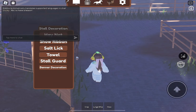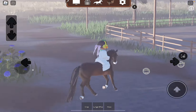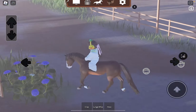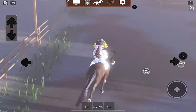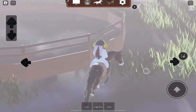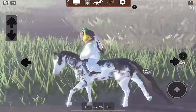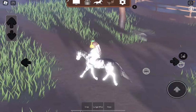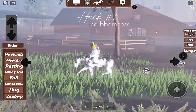Hack number one is about if your horse ever starts circling. I'll show you — I think it only works in canter. If your horse ever starts circling and you can't stop it, all you have to do is press the arrow in the direction it's going. So he was circling to the left, so I pressed the left button.